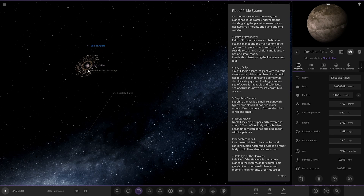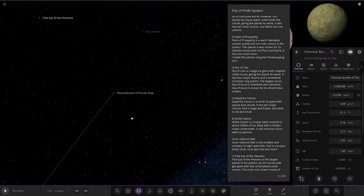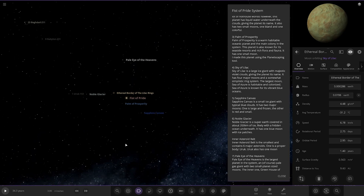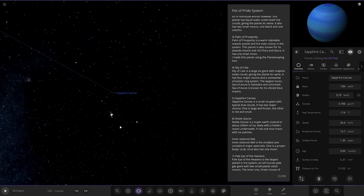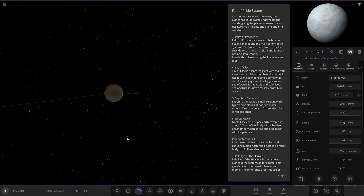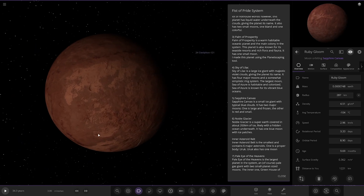It also has some other moons: Desolate Ridge, and Wound in the Lilac Ring — which may be like a shepherd moon chilling in there, quite a large one actually — and lastly Border of the Rings. Next up, we've got Sapphire Canvas. It's a nice blue world — a small ice giant with typical blue clouds. It has two major moons: one large and one small and red. So we've got Frosted Veil — I like the names, they're pretty cool — and then Ruby Gloom, which is dark red.